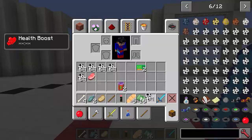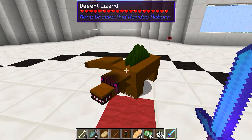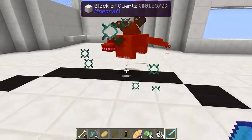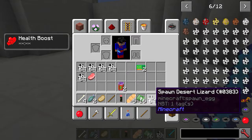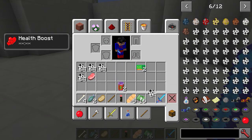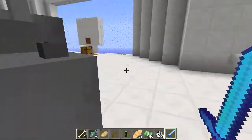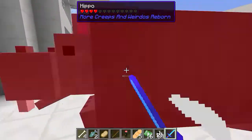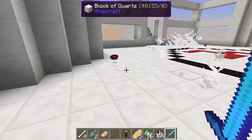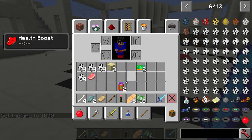Next is a desert lizard. That's going to be aggressive - it's got some hearts on it. I think his defense is whacking me with his tail. He dropped a bit of sand. Next up is hippo - I imagine that's going to be aggressive because most hippos are. He didn't seem to drop anything.